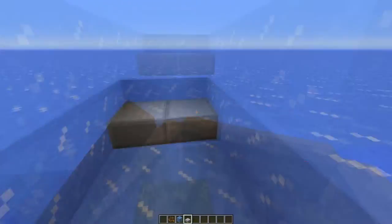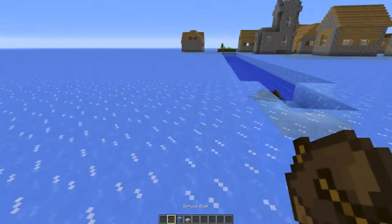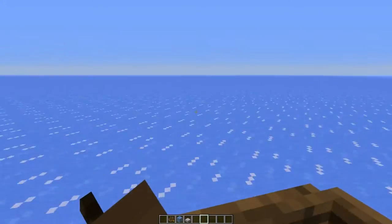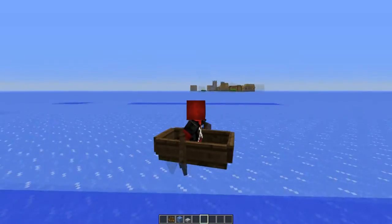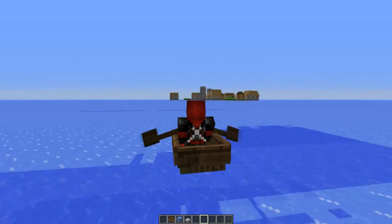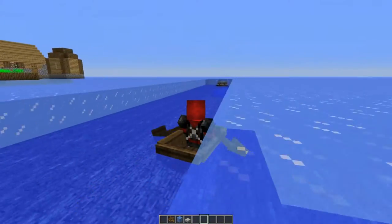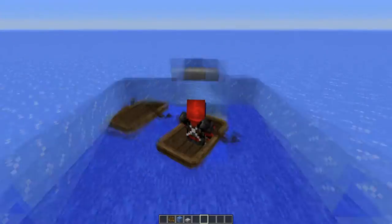So boats cannot go up slabs — good to know. But anyway, the thing I wanna show you is super speed: boats on ice equals super speed. Not only are they super slippy, they are super fast. Look how quick you go — someone's gotta do a racing game out of these. So it's pretty insane, actually.